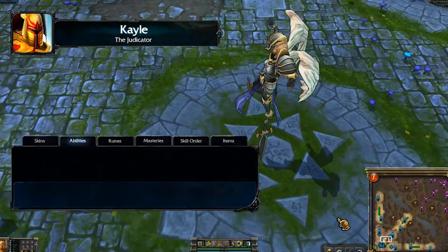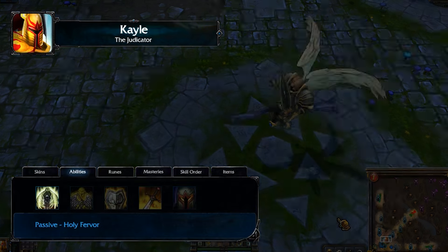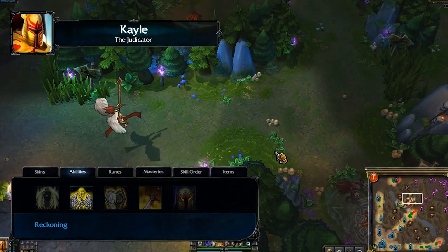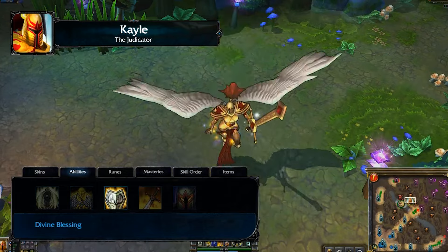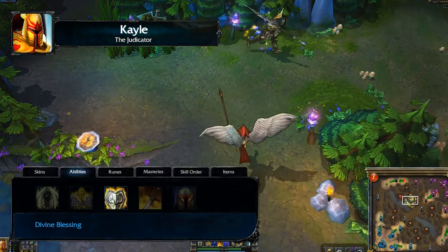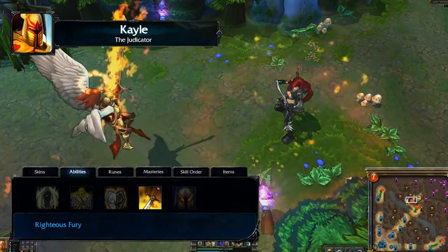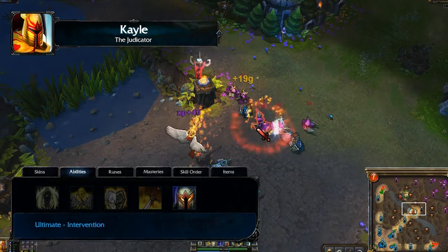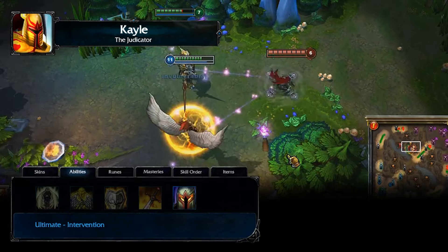Kayle's passive is Holy Fervor — her attacks shred a percentage of the target's armor and magic resist, stacking multiple times and lasting a few seconds. Reckoning damages and slows a target enemy, also giving Kayle bonus damage against the target; notable changes include increased missile speed and target slow while lowering damage amplification. Divine Blessing heals a target ally and increases its movement speed; the remade version increases haste power but lowers duration and raises cooldown. Righteous Fury empowers Kayle for a few seconds, giving her a ranged attack dealing bonus magic damage that splashes onto nearby enemies, with more damage and splash range but decreased cooldown and AP ratio. Kayle's ultimate, Intervention, completely shields a target ally from all damage for a few seconds and is unchanged in the remake.